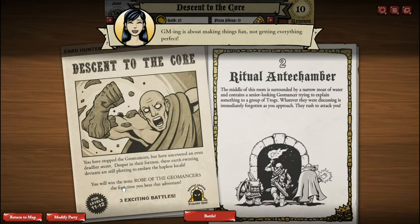Karen looks much less dangerous in this one — she looks happy. In that previous one, she was looking pretty devilish. GMing is about making things fun, not getting everything perfect. I like her attitude. So battle number two, the Ritual Antechamber. The middle of this room is surrounded by a narrow moat of water and contains a senior-looking geomancer trying to explain something to a group of troggs. Whatever they were discussing is immediately forgotten as you approach. They rush to attack you. Let us do battle.